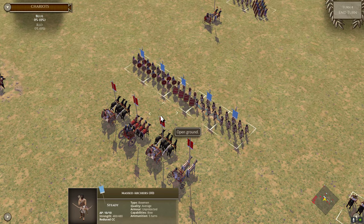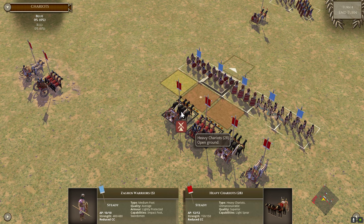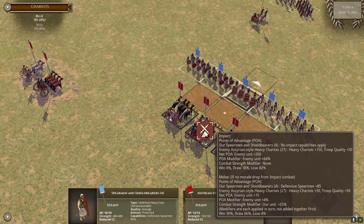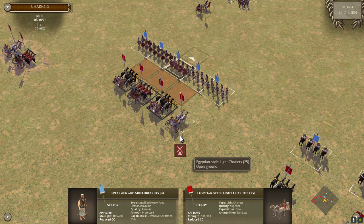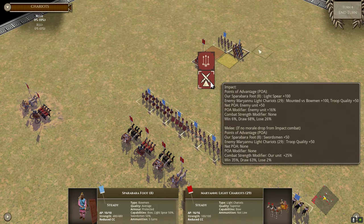Heavy chariots are shock cavalry. What does this mean? Infantry charging shock cavalry don't get their impact, and the shock cavalry — even if these are, say, spearmen — get the full 150 heavy chariot impact. Whereas light chariots are not shock cavalry, so for example the light spear of the Sparabara applies.